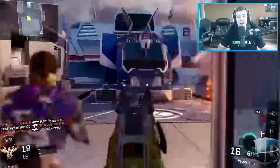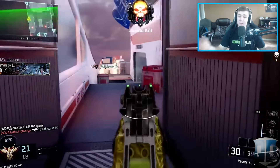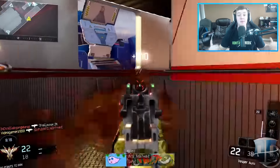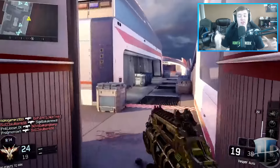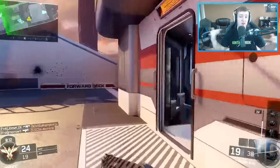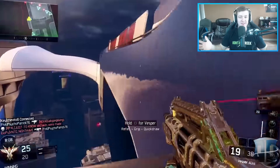Being able to use such a good class setup on a fast-paced map like Skyjacked is really gonna work out for you. The M8A7 can definitely do work on this map, but if you use a gun like the Vesper, the VMP, the CUDA — a fast-shooting submachine gun meant for rushing and playing aggressively — you're gonna do really well.